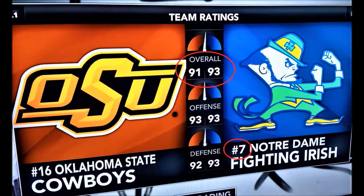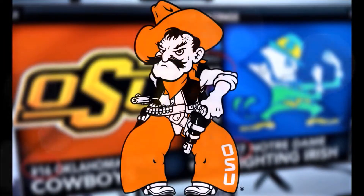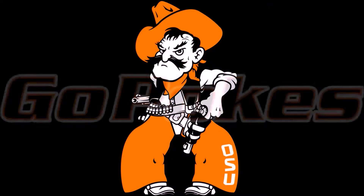The Fighting Irish come in ranked number seven. Cowboys 16. The Cowboys are going to have to pull out some magic here, or some luck — and they're not known for that.